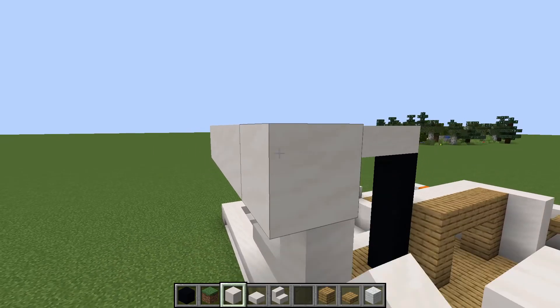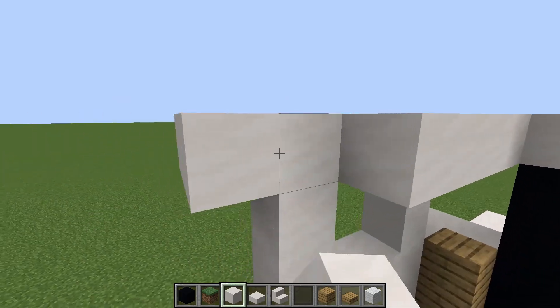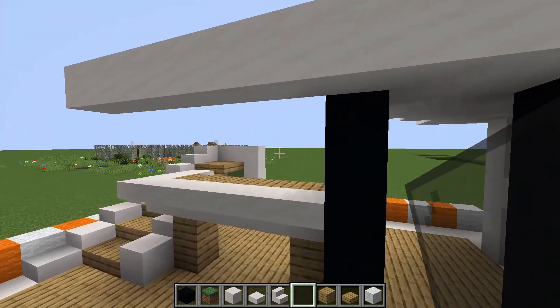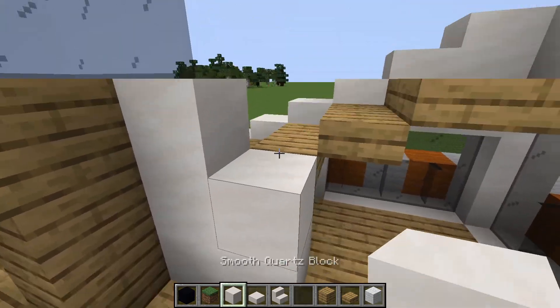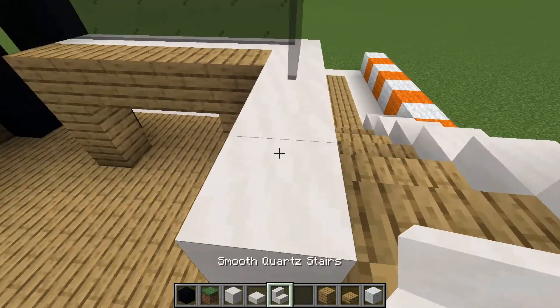Coming up one — don't do it too much because there's still some more steps. You're going to want to apply glass next, just around pretty much everywhere. I forgot this side, so then here you're just going to want to fill it up, just like that.